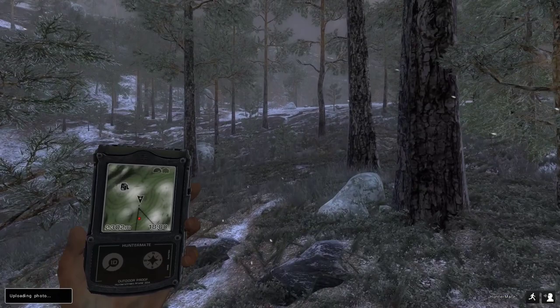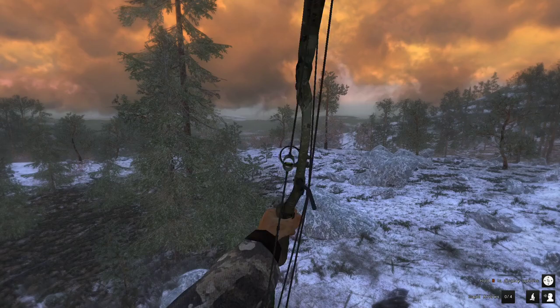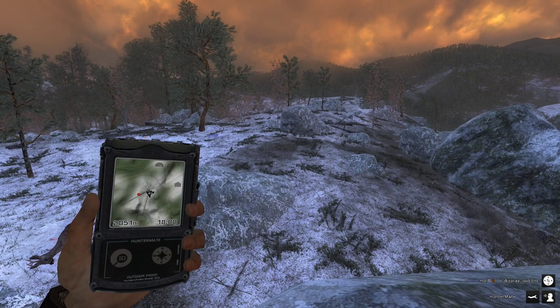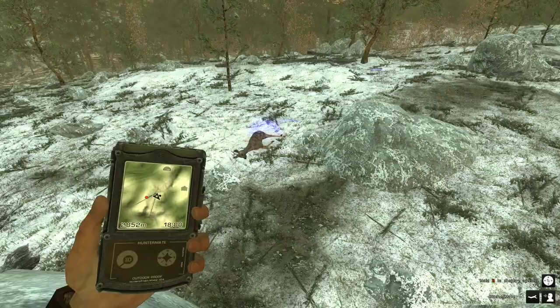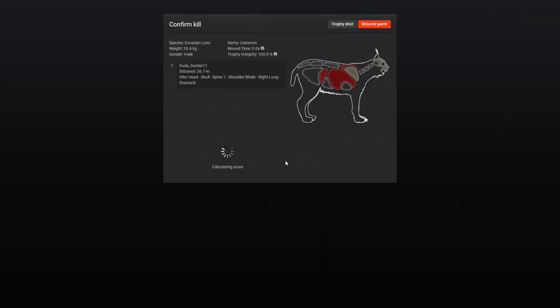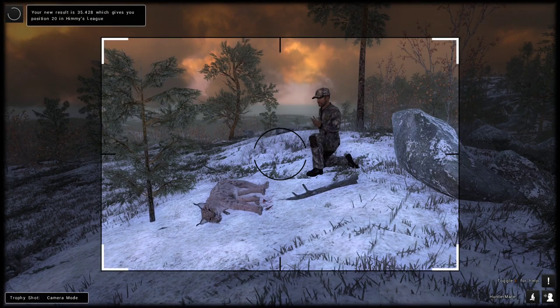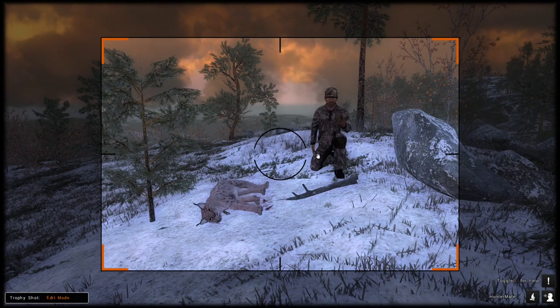We're going to try and get the shot on this lynx — I think he's going to spot me before I get a shot. Nice, down! I didn't think I'd be able to pull that off since lynx are so skittish. I did forget my .243 but I've got the bow with me for a reason. Let's see what this guy scores — male, decent weight, 10.3. A decent little guy; I'd like to get 11-plus but 10.3 is a good start.